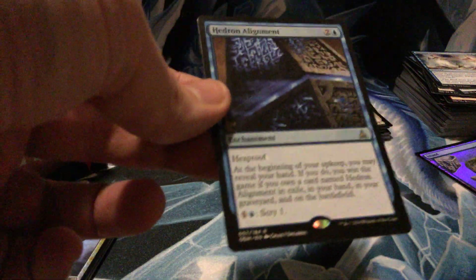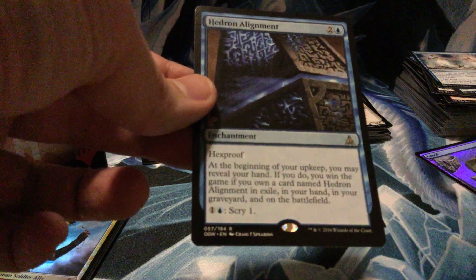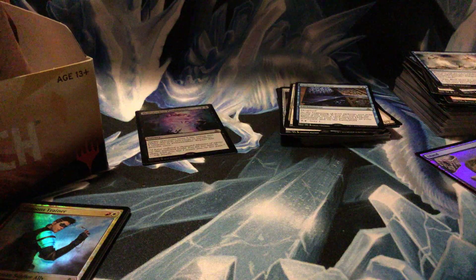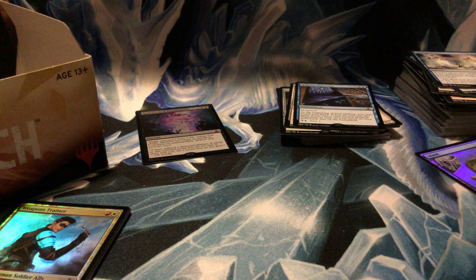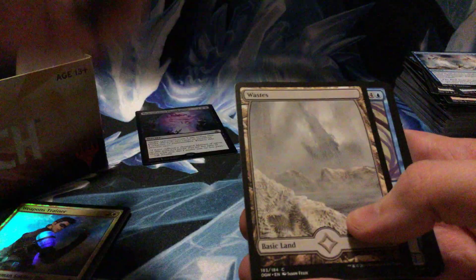Hedron Alignment: at the beginning of your upkeep, you may reveal your hand — if you do, you win the game if you have a card named Hedron Alignment in exile, in your hand, in your graveyard, and on the battlefield. You can also pay two to scry. I would laugh hysterically if somebody managed to pull that off in draft — if enough of those are opened and passed to one person and they take them, that would be something.